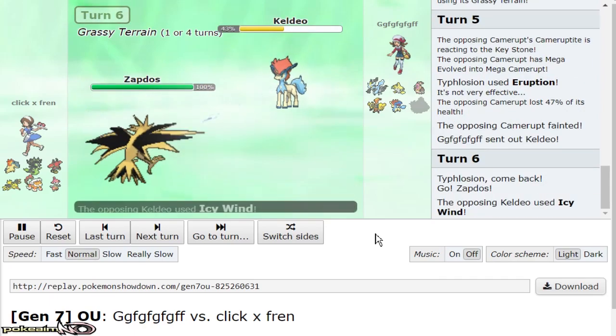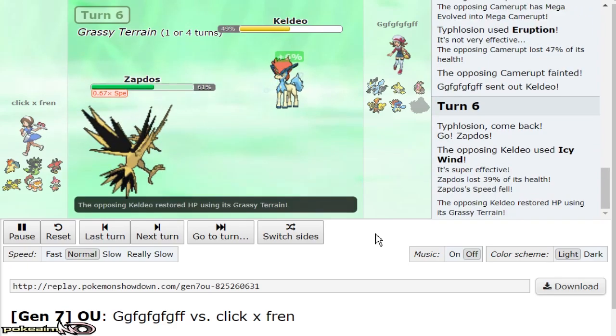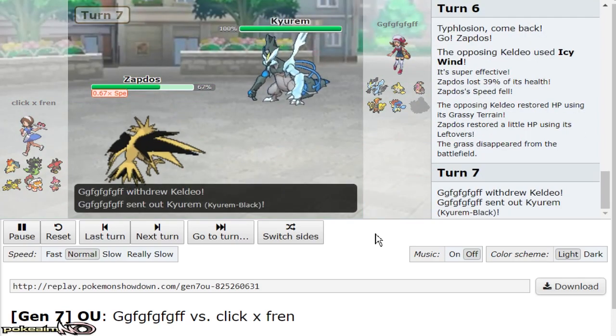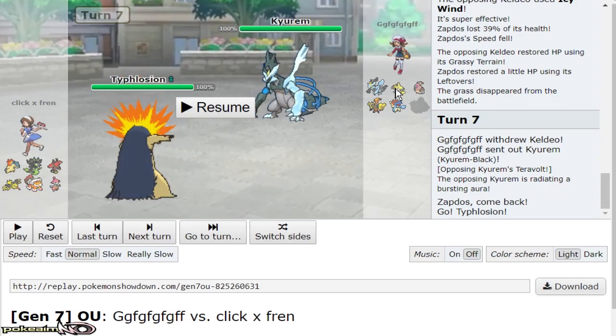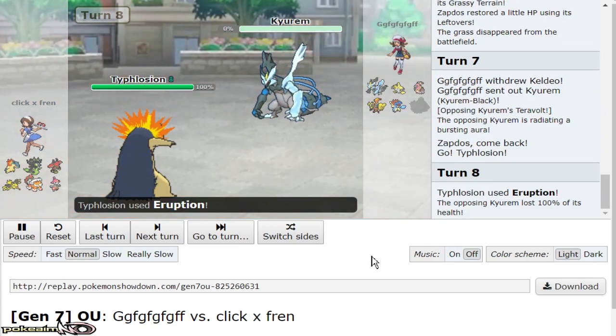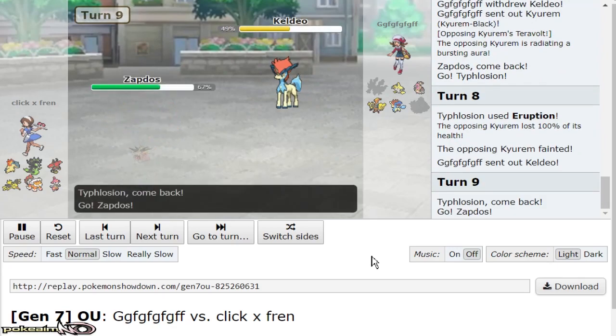Keldeo comes out, so I go to Zapdos instead of Bulu, just in case he has HP Poison — also don't want to get Scald burnt. He goes for Icy Wind. I think, okay, no risk — I'm gonna double right back into Typhlosion. If he goes for Icy Wind again, whatever, I still have Fire Blast which is incredibly strong. He might go out to Kyurem-Black, so he does switch out to Kyurem-Black and Specs Eruption picks up another KO. Easy kill for Typhlosion.